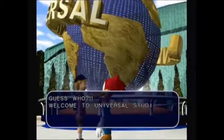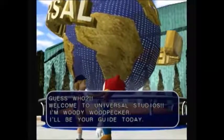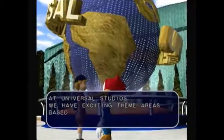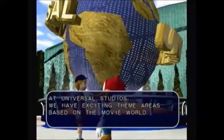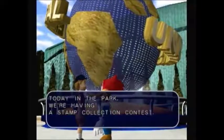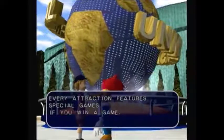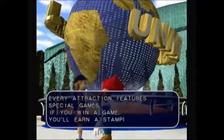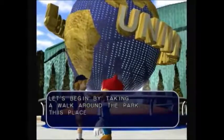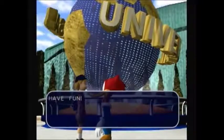Welcome to Universal Studios! I'm Woody Wetbaker. I'll be your guide today. At Universal Studios, we have exciting theme areas based on the movie world. Today in the park, we're having a stamp collection contest. Every attraction features special games. If you win a game, you'll earn a stamp. Let's begin by taking a walk around the park. This place is big, so try not to get lost. Have fun!